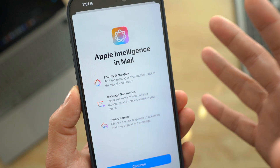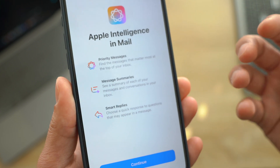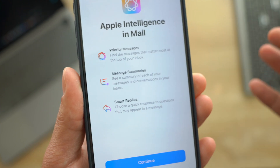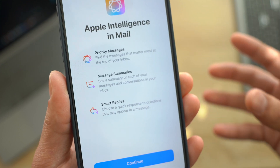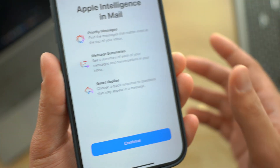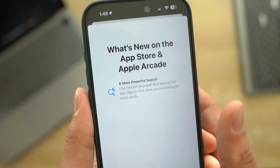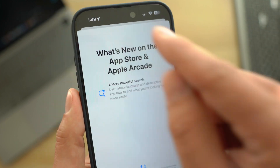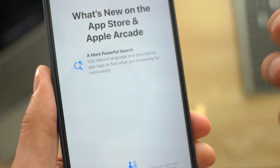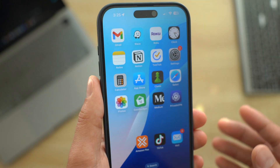In the Mail app, there are Apple Intelligence integrations: Priority Messages finds the most urgent emails based on context, and Message Summaries let you quickly view a full summary of a specific email. You can also reply using Smart Replies, making life a lot easier. In the App Store on iOS 18.1 beta 6, there's a 'What's New' notice mentioning a powerful search for the App Store and Apple Arcade, with more AI integrations to surface the most relevant apps and games.